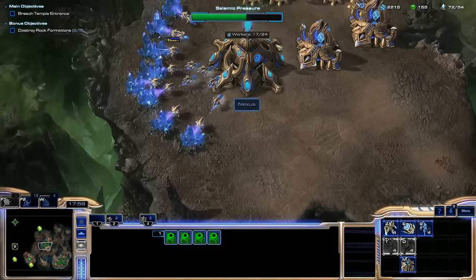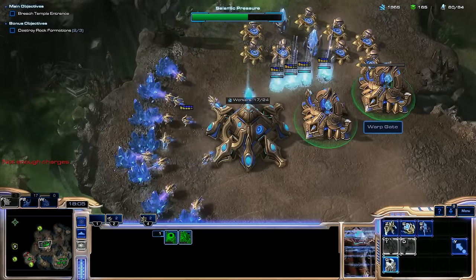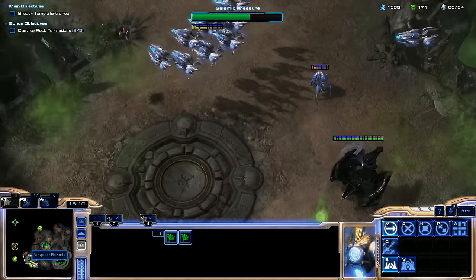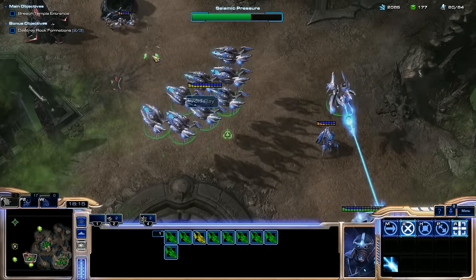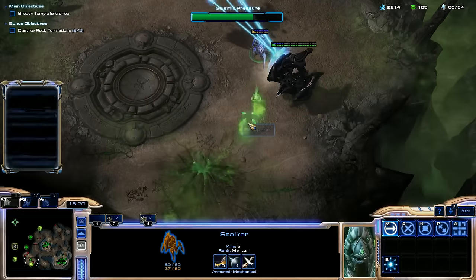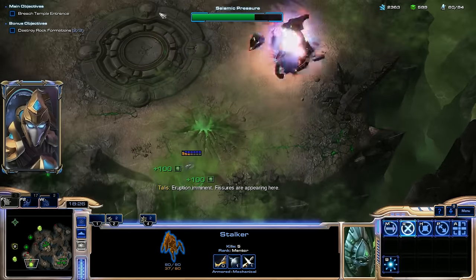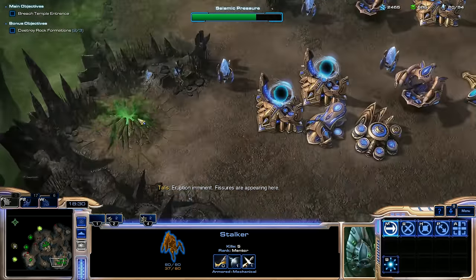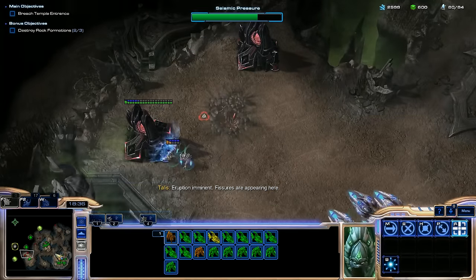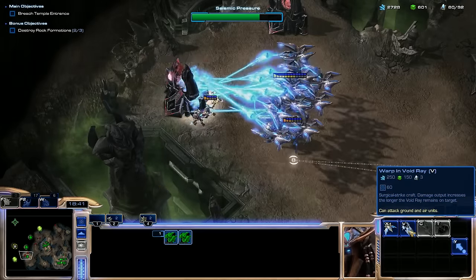Wipe this out and we'll make more Zealots. I've got the minerals, so we might as well. Let's get another Pylon to make it easier to warp in. I've got a decent amount of stuff now. More fissures. To confirm — we don't get more Vespene from these fissures, right? Okay, no. So this mission is deceptive. It kind of seems like there should be urgency, but I don't really think there is.